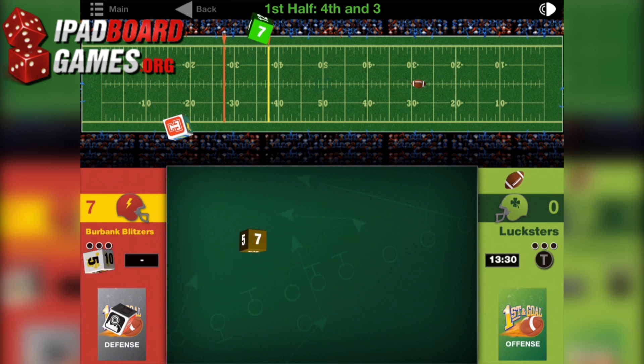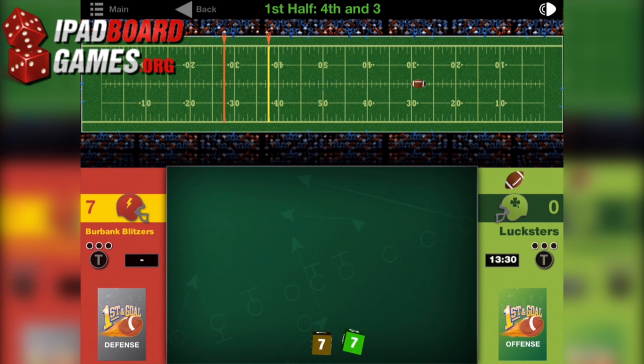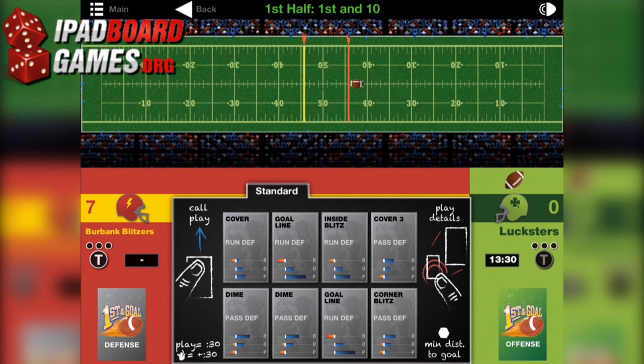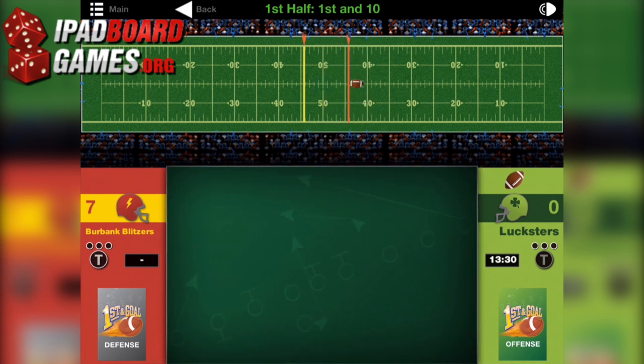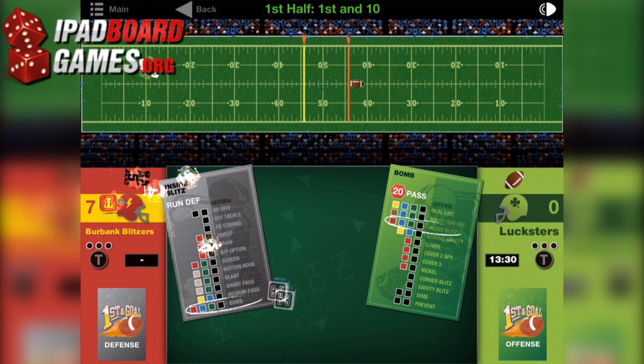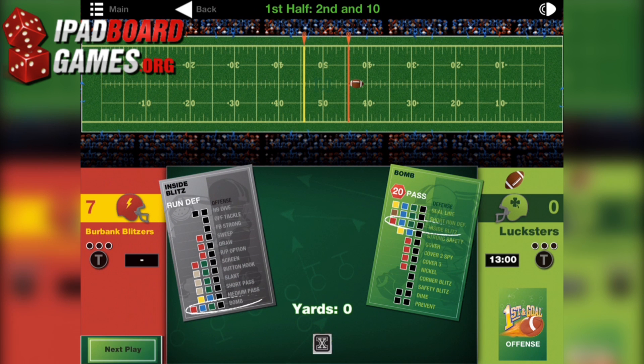Multiplayer exists, but only as pass and play. There is no hook into Game Center, even for leaderboards. This also means the initial download may lack variety, as the two sides in the base game are essentially even. Four expansion packs exist as 99-cent IAPs. Each of these contains four different sets of dice, slanting the odds in favor of passing plays, running plays, or defensive prowess on average.